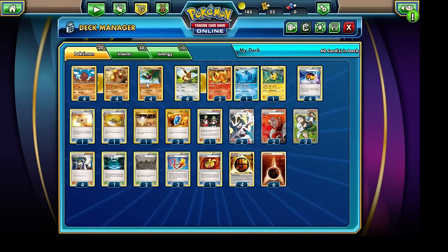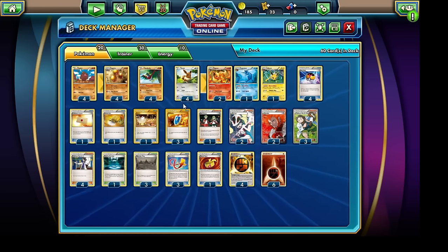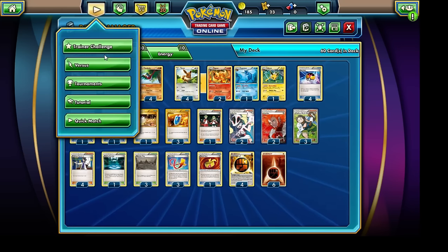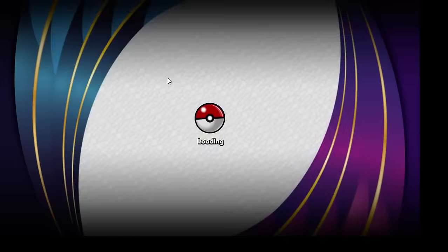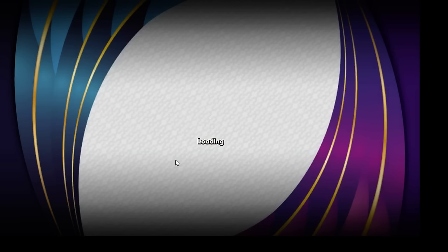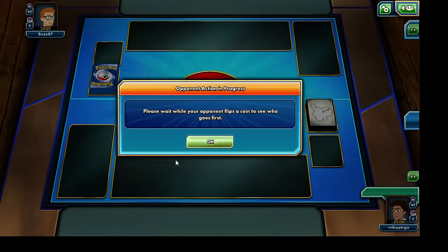We have Sacred Ash, which is useful in case any of our Pokemon get knocked out and we'd like to recycle them as attackers. A single copy of the Switch card — Hawlucha has no retreat cost, neither does the Jolteon, but it's nice to include at least one. We have three VS Seekers to reuse Supporter cards, one Ace Trainer, three Professor Birches, four Sycamores for draw support, and two Lysanders to lure out bench Pokemon. Pretty simple layout: 20 Pokemon, 30 Trainer cards, and 10 Energies.